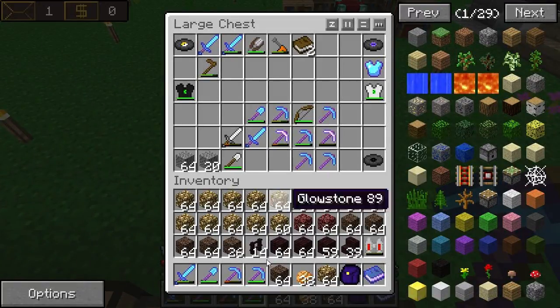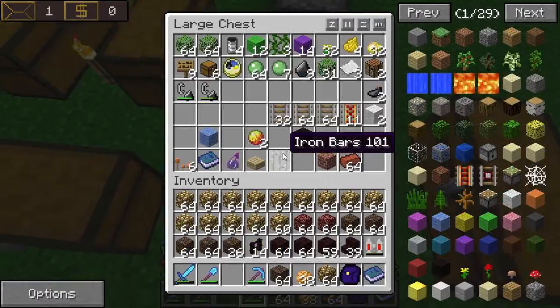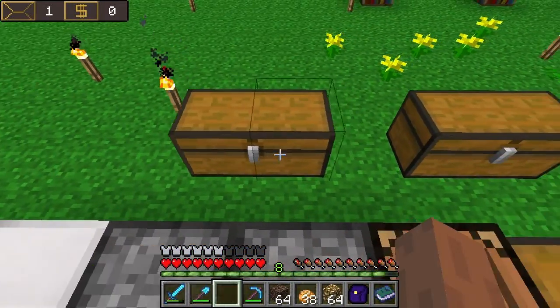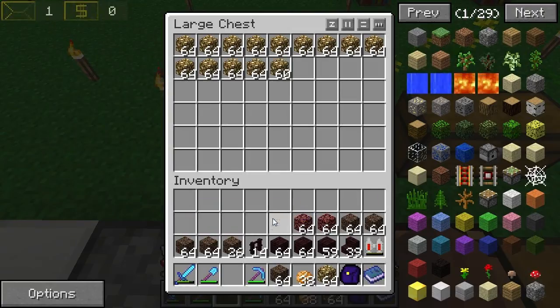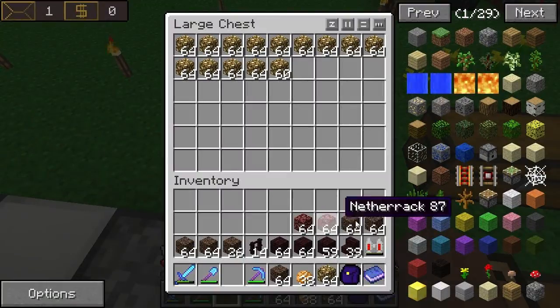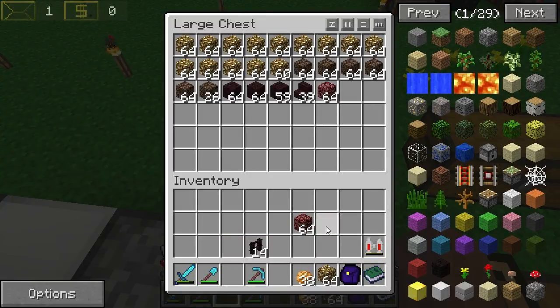So what we are going to do is store this and we're going to get a new double chest for all of our nether materials. I think we have enough now to finally get a separate chest for that.